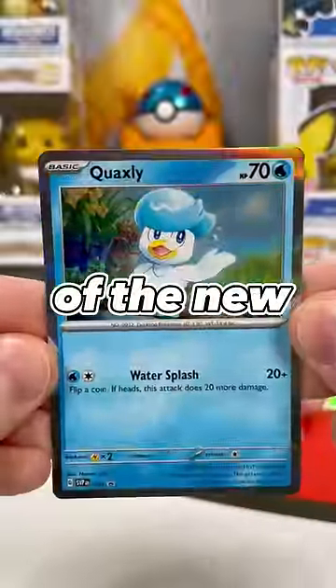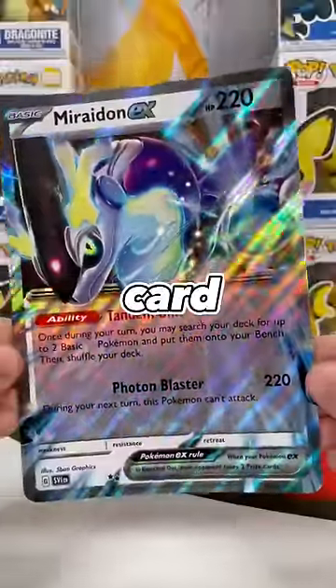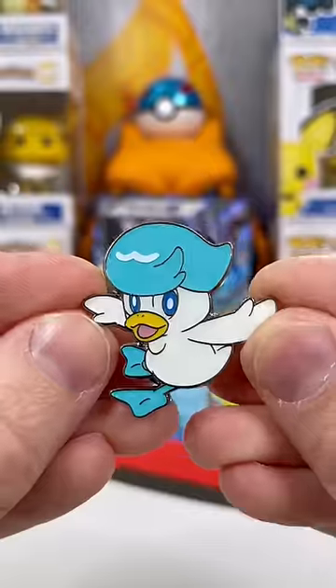It comes with these nice promos of each of the new starters. Drop a comment which one you like the most. This jumbo card looks sick, and I guess this duck is pretty cute.